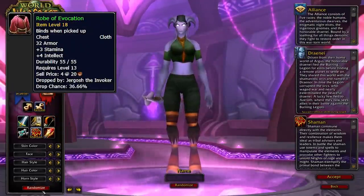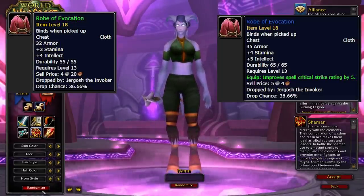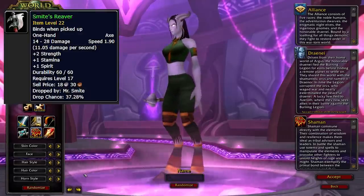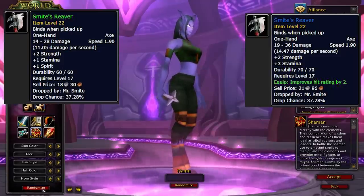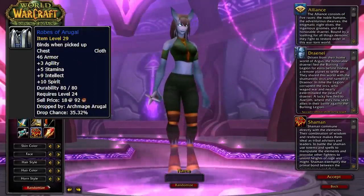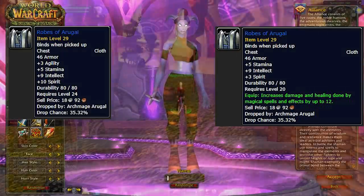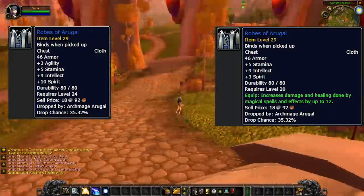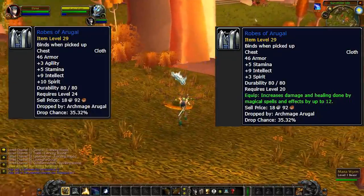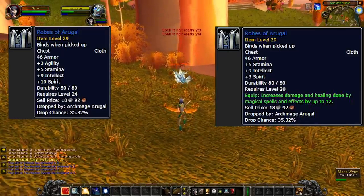Let's take a look at Robe of Evocation — the green version and now the blue version. Amazing, right? It's a pretty solid improvement. Smite's Reaver — green version, now blue version. And my personal favorite, Robes of Arugal — you can see the green version here and now the blue version. What's really interesting is that the Robes of Arugal change is actually a nerf for spirit-stacking priests in my opinion. I leveled a priest fairly recently to 60, stacking spirit like it was the only stat that mattered, and I had pretty much zero downtime.